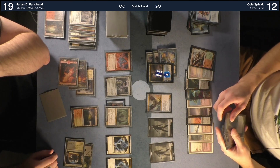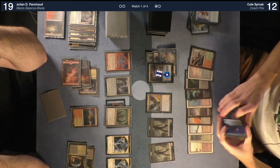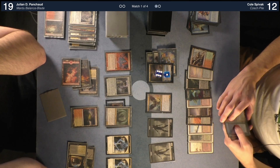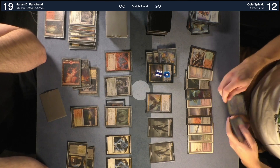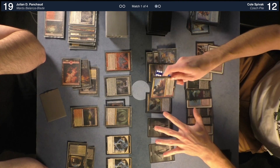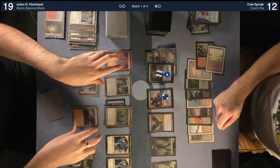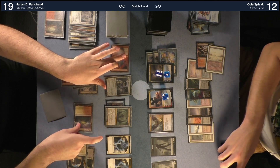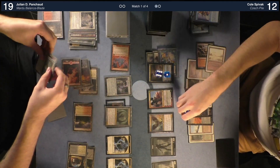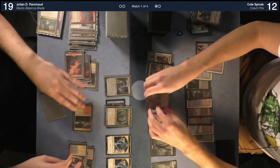You're just trying to kill the Dark Confidant when I put it in play, aren't you? I was thinking about it — now I might not. That's the only threat to the Confidant so I'm going to take it out of play. I'd like to deal one to your boy. I'll respond — exile two cards from my graveyard and target the lavamancer. Worth it. Minus two — put Bob into play. It's the right Bob too — a very nice Bob.